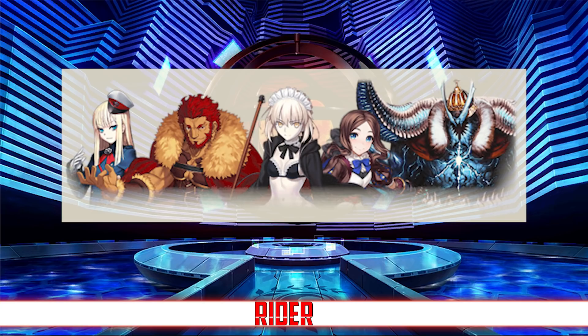The two best of the bunch though are definitely Reines and Lily Da Vinci, Reines being one of the premier NP supports in the game, and Lily Da Vinci being one of the best arts farmers in the game. It is a bit ironic though that this banner doesn't feature two of the best Rider DPSs in the game, Ozymandias and Quetzalcoatl, so there is an argument to be made that you might just want to wait for their rate ups instead of rolling this one.